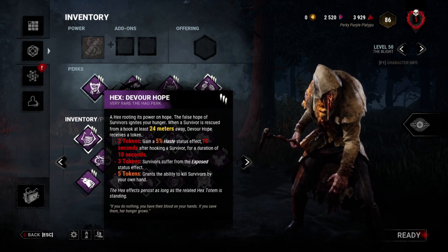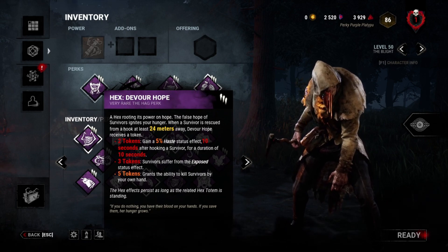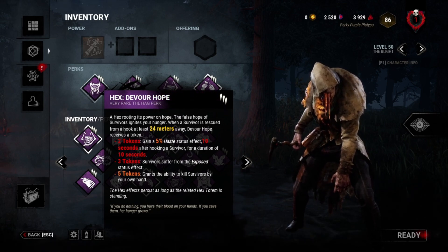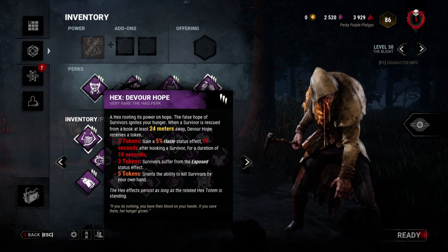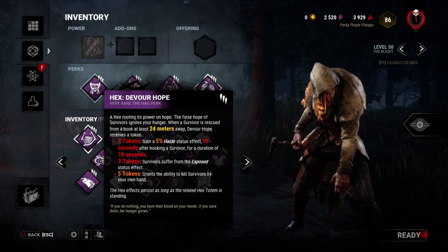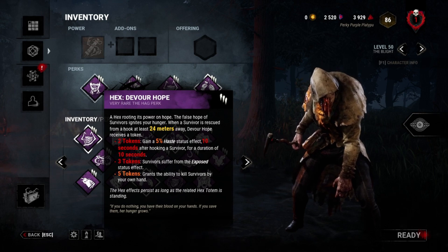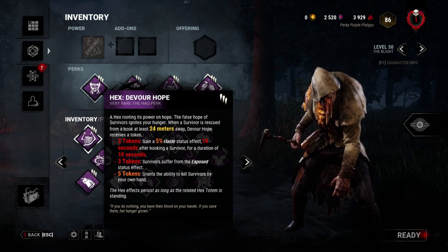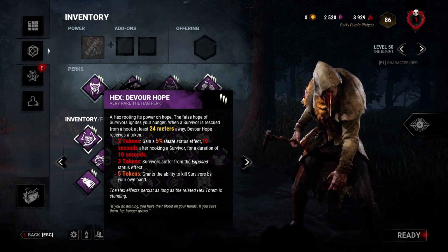Next we have Devour Hope. If they unhook 24 meters away from me, I gain a token. At two tokens, I get 5% mobility. This doesn't seem great, but it can actually help you in really tight situations where you normally wouldn't get the hit — like when they're going for a pallet or a window — allowing you to get those hits around tight corners that Blight normally struggles with.